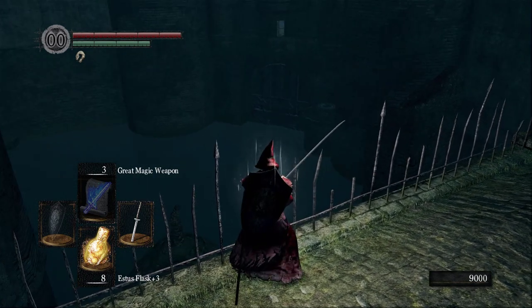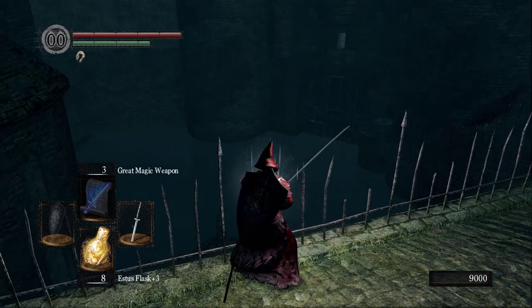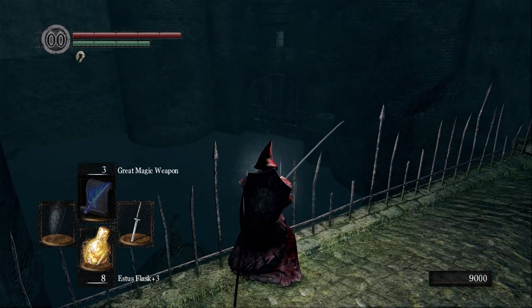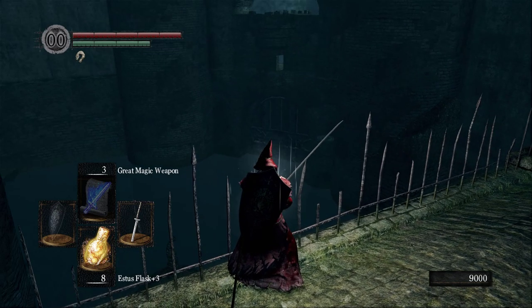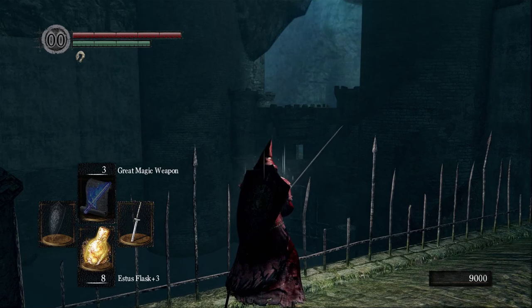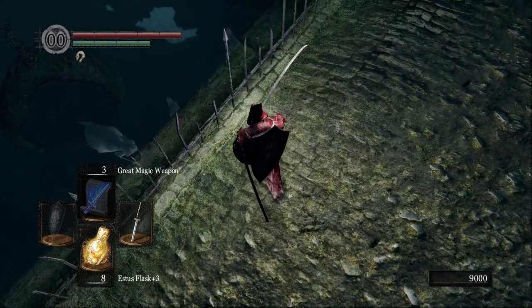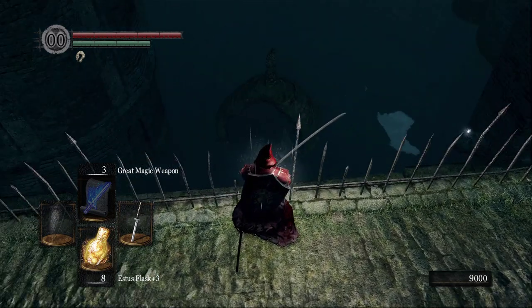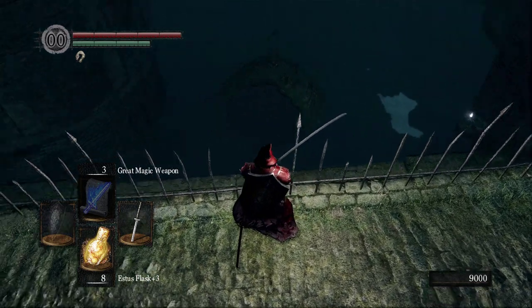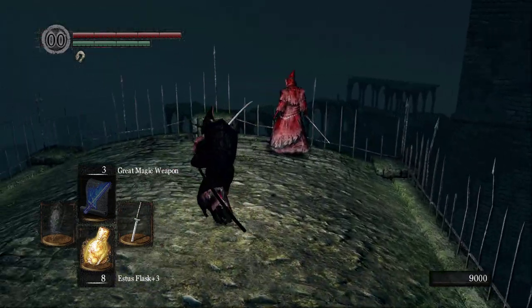I got the Red Tearstone Ring up there, and there was this mechanism — I think it might be holding up the ladder. There's a similar one right next to it with a thing you turn on it, so I imagine it used to open and close the doors, but they removed it on the outside for some reason. Once we drain the water, we'll be able to walk around all the way down there. This area right here is really important — let's talk with Ingward.